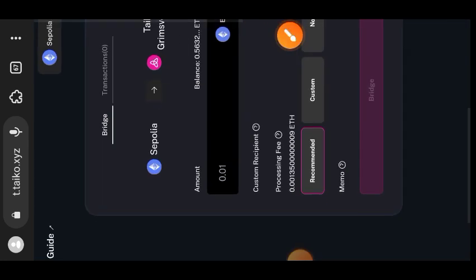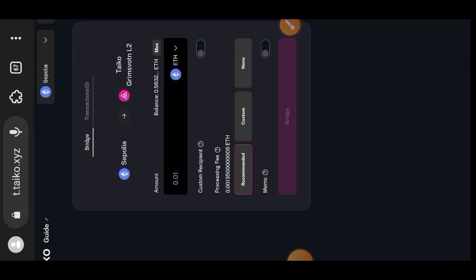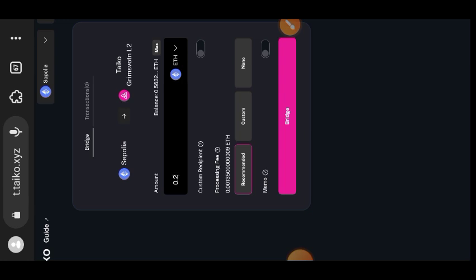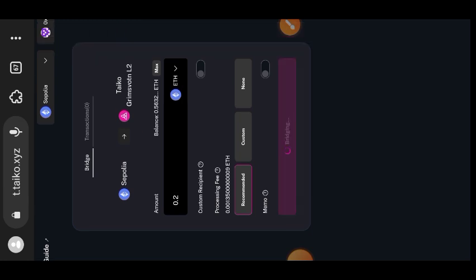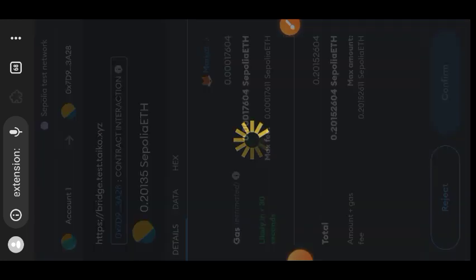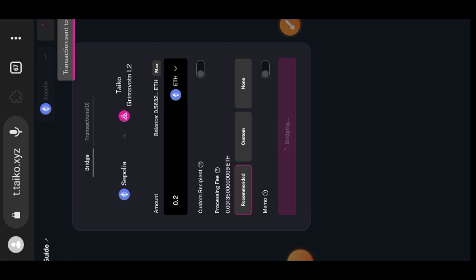Then switch over to the bridge tab. What we want to do is bridge from Sepolia ETH — that you just claimed from the faucet — to Taiko Grimsvotn. Enter the amount of Sepolia ETH you would like to bridge to Grimsvotn, then tap on 'Bridge' and confirm the bridging transaction in your wallet. The transaction has been sent to the blockchain for bridging.